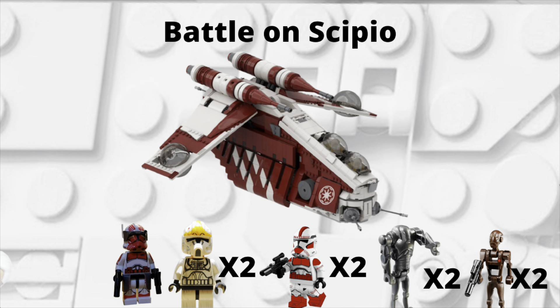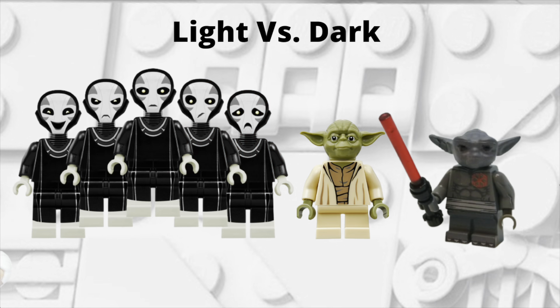The next idea is a set for the Scipio arc, where we see Rush Clovis and Padme. It's a big battle set featuring a gunship along with some side builds — maybe a little droid speeder or droid vehicle as well. It's going to have Commander Thorn, a few shock troopers, some pilots, some super battle droids, some commando droids, and the shock trooper gunship, which is a really sick gunship overall.